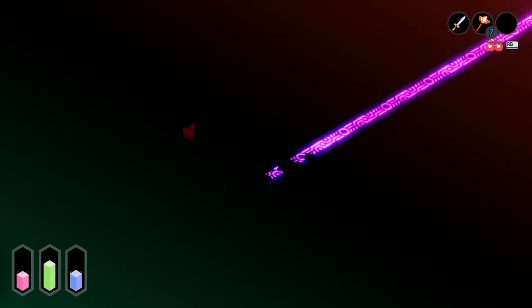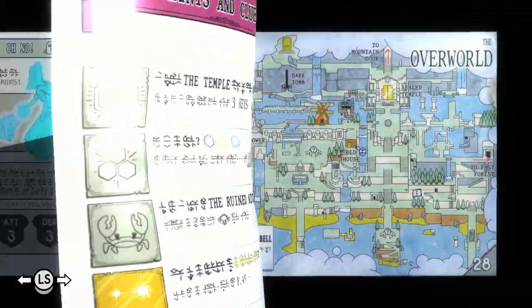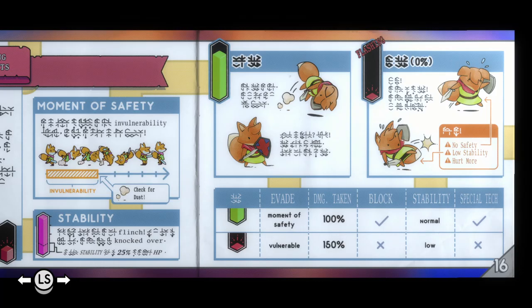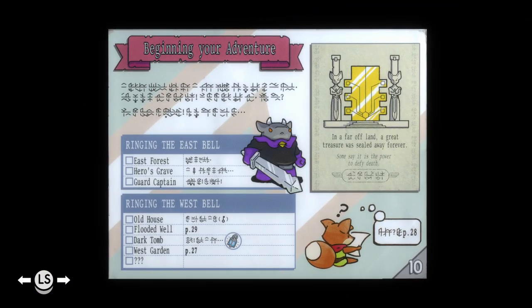I cannot see anything down here, but I'm sure there's probably something. What did the manual say I was about to be getting? A lantern or something, right? Yeah, ring the last bell — oh, in the dark tomb apparently. Not in this place, at least just yet.